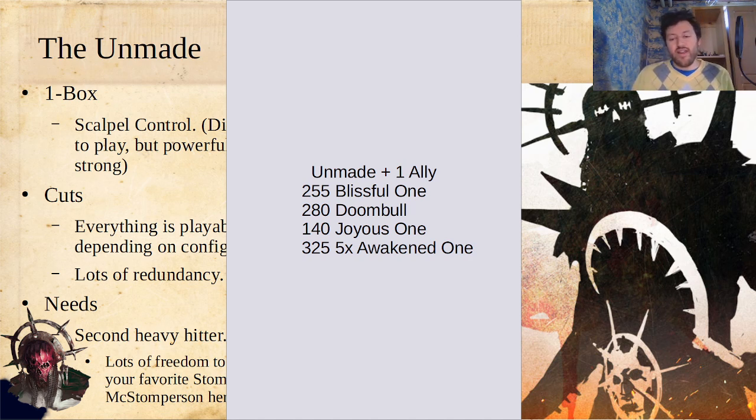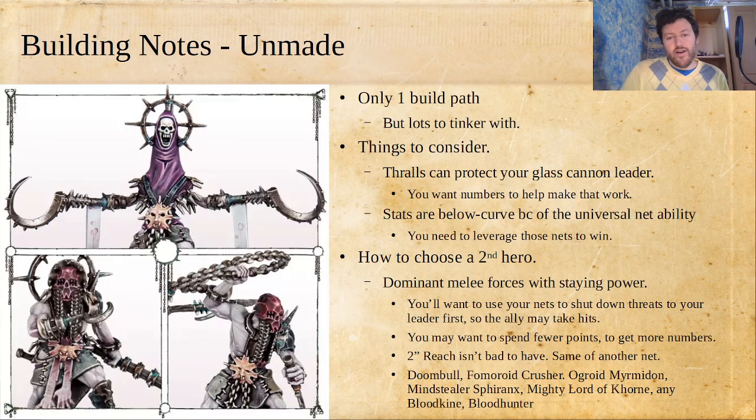There's really only one build path for them, but a lot of things to tinker with within that path — the build path being nets everywhere and a really mobile scary fighter who can bounce around killing chaff incredibly effectively, and then wanting another more staying-power fighter. The Blissful One gives you the mobility you need, and then you just need a real chonker. Some things to consider: you can have thralls to protect your glass cannon leader. 255 points is a lot to pay for a 20-wound fighter, so thralls can be really nice — especially if something with 2-inch reach thinks it's going to come in, attack your Blissful One, not get attacked back right away, and then kill it next round. A thrall can run in within 1 inch and force them to attack the thrall instead. The stats are really below curve on the Unmade generally because of the universal net ability, so you just have to leverage those nets every time to win.